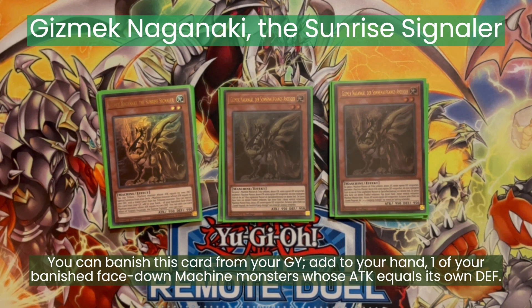And we can banish this from our graveyard to add any face-down banished machine monster to our hand whose attack equals its own defense. So if we used Pot of Desires or got Evenly Matched, we can recycle cards from our banished pile back to our hand. It's a pretty good card.